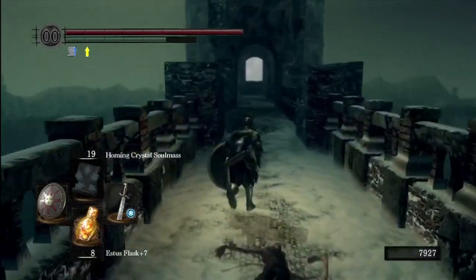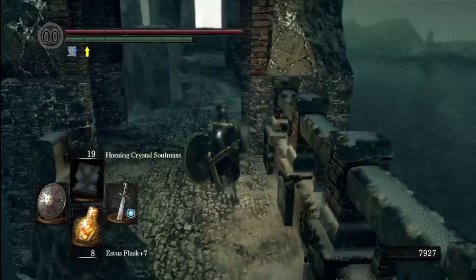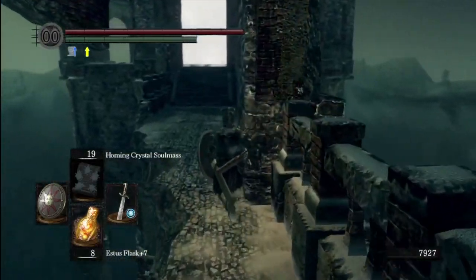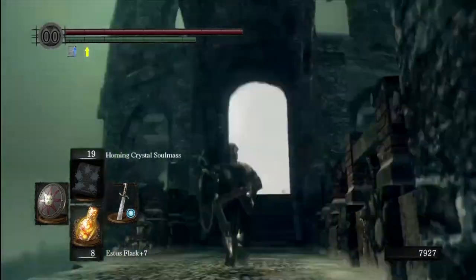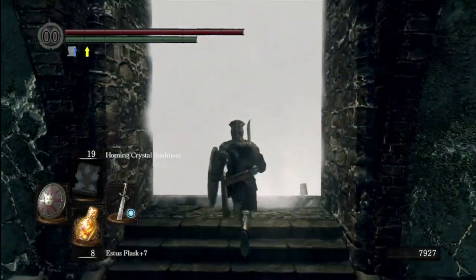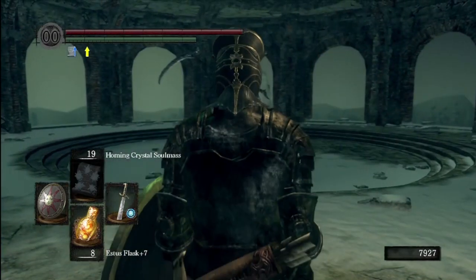You used to be able to drop in from the top without unlocking it, but I think they patched that. When you kill the dragon up there, half his body stays and you used to be able to kick it and it would move out of the way, but now you actually have to go find the switch to open up the area.